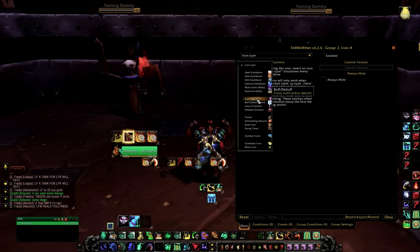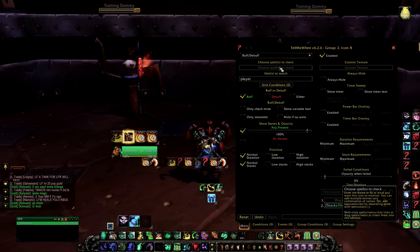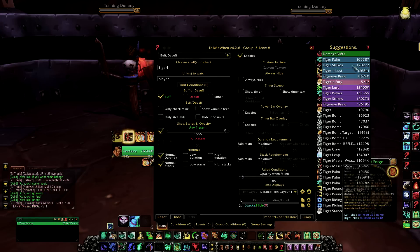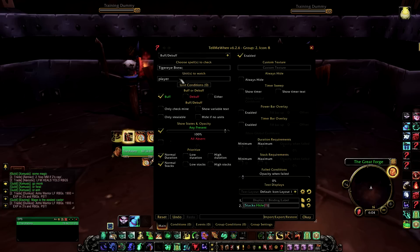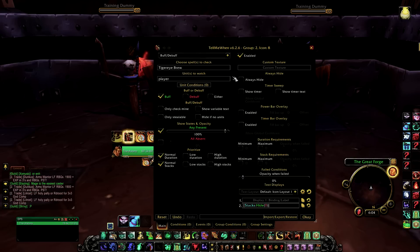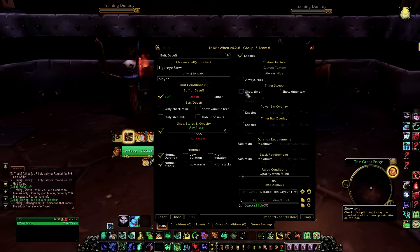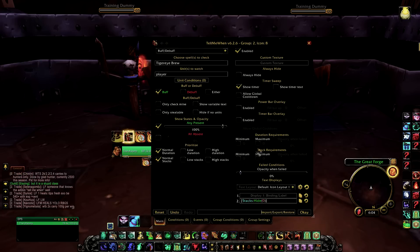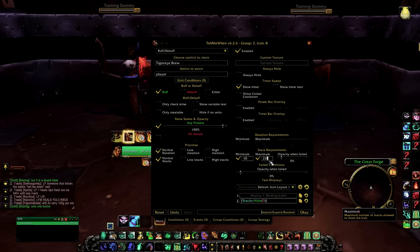To track something like Tiger's Eye Brew with 10 stacks, all you need to do is click on buff/debuff and type in Tiger's Eye Brew. The suggestions box will actually pick up all the results you're looking for. Make sure the unit to watch is set to player, that you're checking it as a buff, and that you're showing the timer. Since it's Tiger's Eye Brew, you want to click on stack requirement with a minimum of 10 and a maximum of 20.